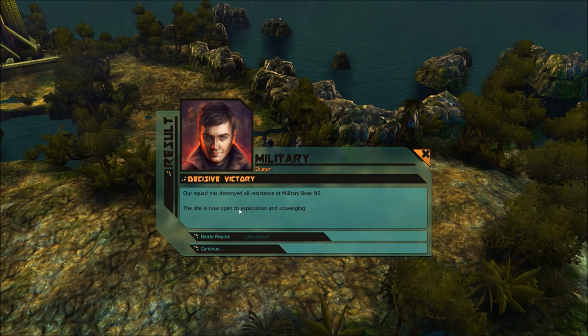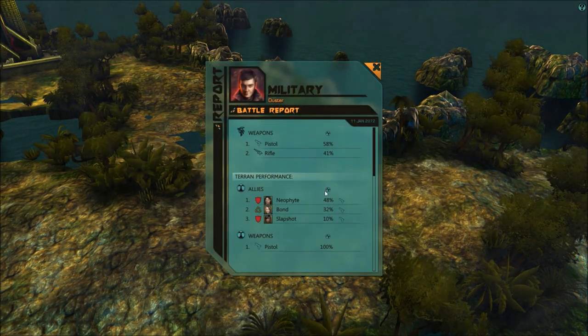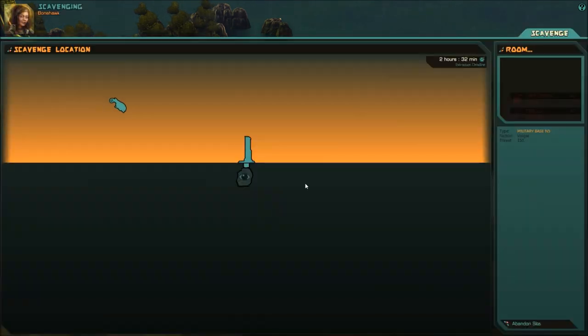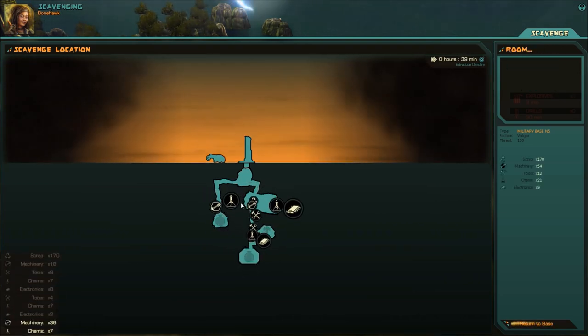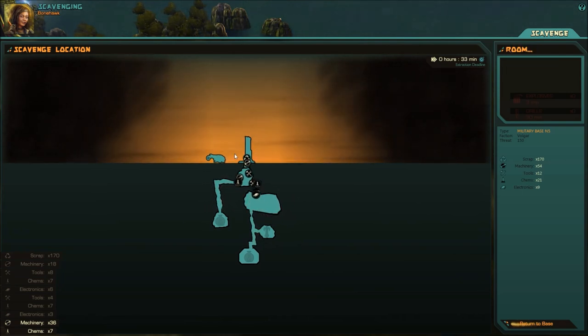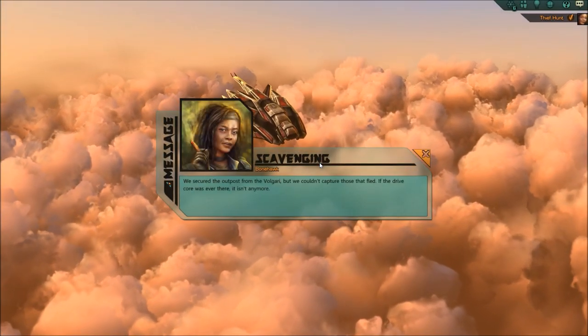This is a scavenge mission - it's like a clicker game. We're running through here just trying to find things. By doing this, we are finding stuff before this storm gets here. Now we've got to leave. You can see the storm is sort of moving in. We have to quickly scavenge things and try to find junk.